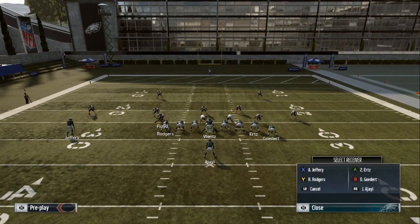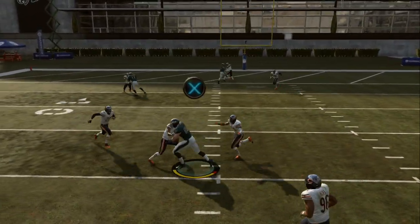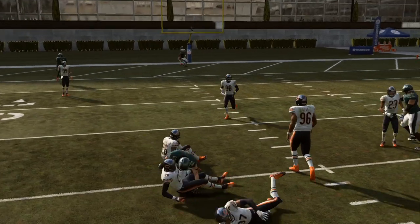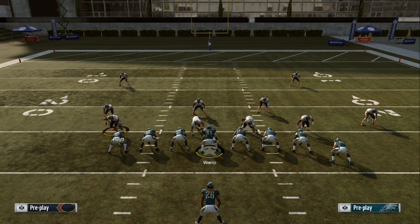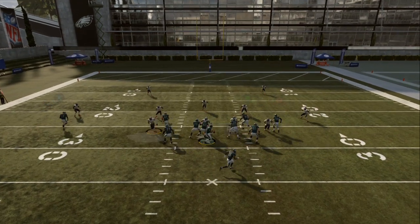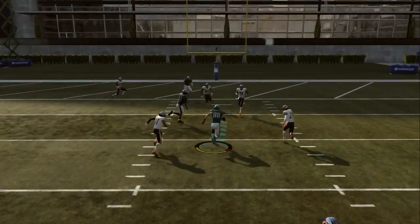You can streak or fade wide, stay in the pocket. He's aggressive over the top — high ball pass right there. Make sure when you high ball it, you push the L1 or LB button and just high ball it to him, then hold aggressive right away. Streak or fade wide, come down, watch that A — he guards him, pass it right there.